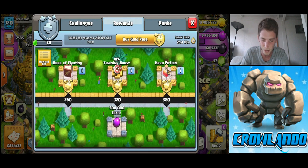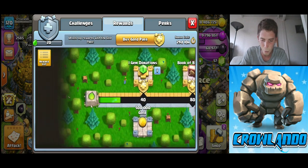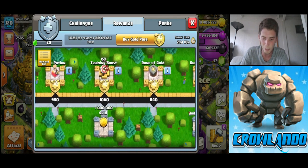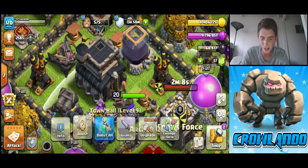Look at this stuff here — hero potion, book of fighting, research boost — just you won every space at the top. Then the freeze is obviously still good as well if you can't get the gold pass. We've got rune of gold, rune of elixir — I still got them from the last one.